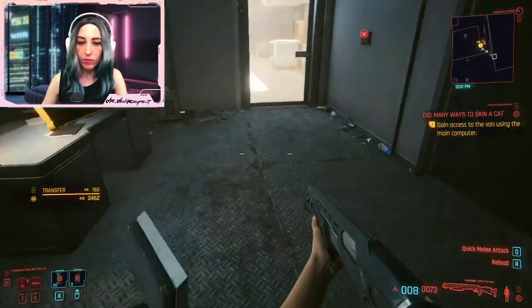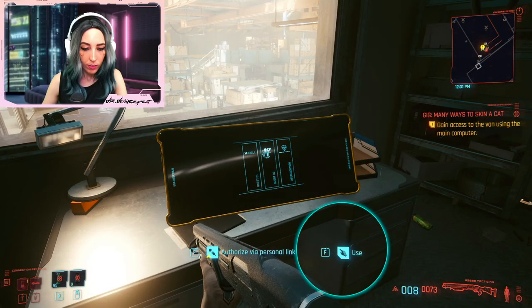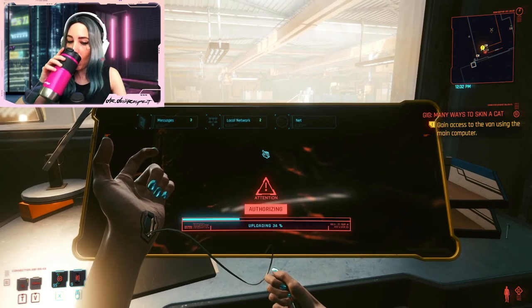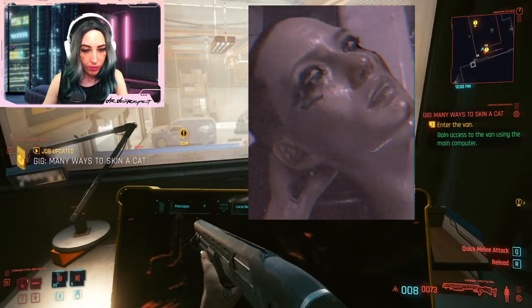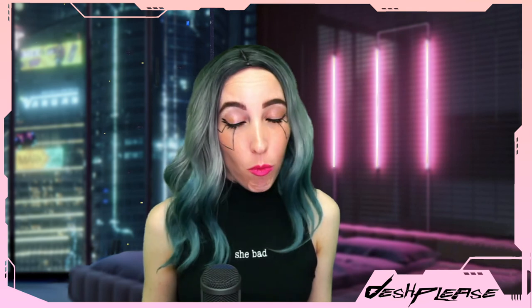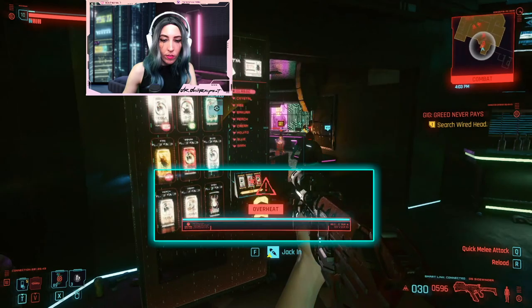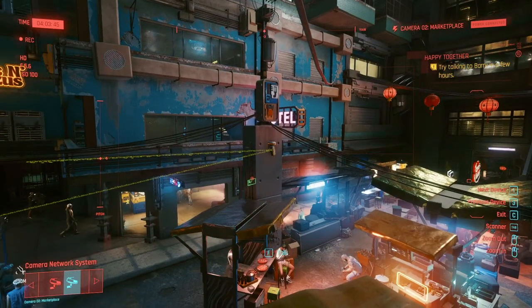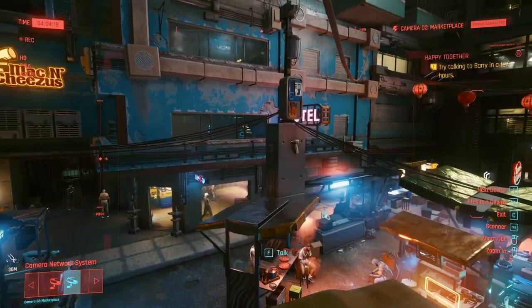On some devices — like a vending machine, laptop, or elevator — you may see an option to jack in or use. You can sometimes even hack into people. Keep in mind you can also get hacked by enemy Netrunners. If you're being hacked, you'll see a notice that says 'Attention Overheat.' If this happens, go into Scan Mode as quickly as possible and look for yellow lines leading you to which enemy or device is hacking you, then quickly interrupt the attack by counterattacking or annihilating the threat.